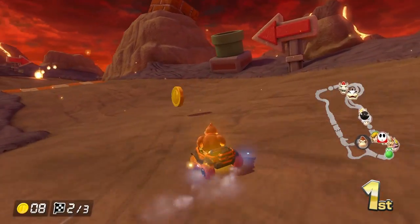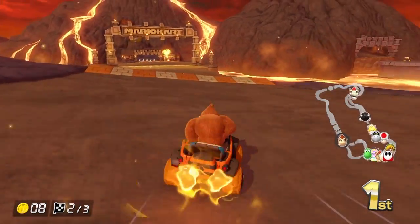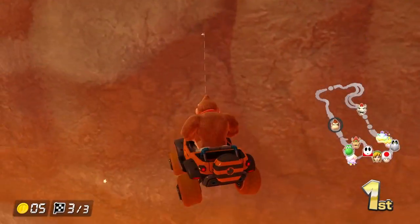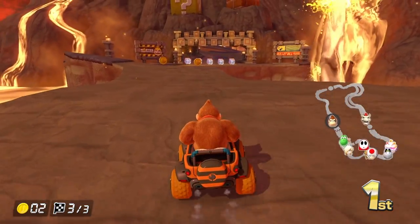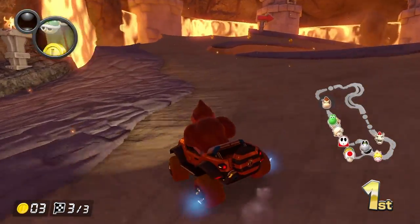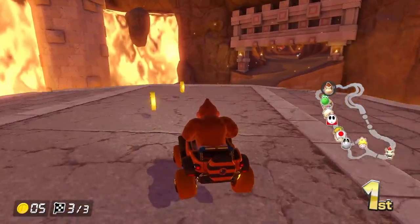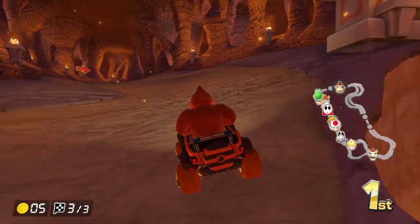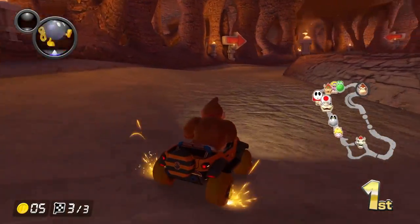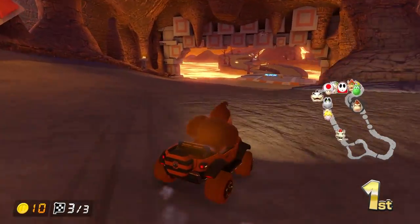Let's see if we can go into the third lap in first — Donkey Kong, let's do this! A red shell hits me and then I fell off. But we're making a strong recovery, looking good drifting. I desperately need coins — I only have five and I need ten. Let's grab that power-up — yes, it's a coin! I need one more to get to ten.